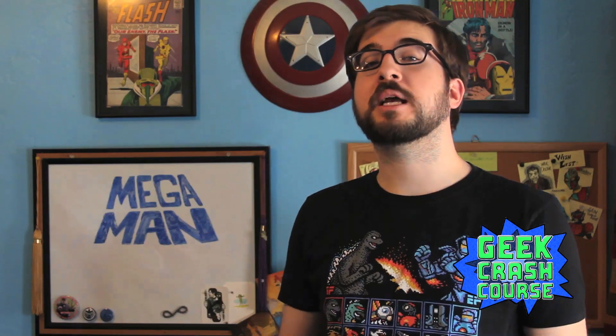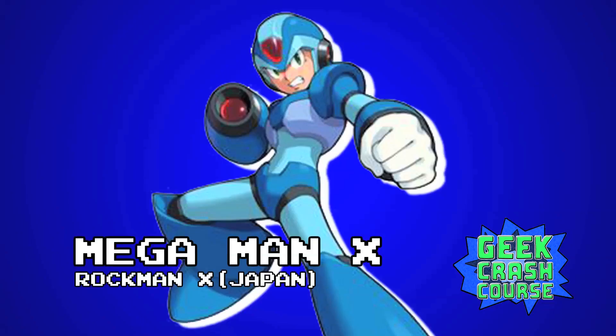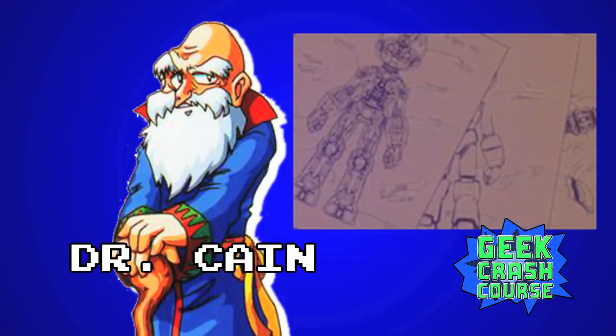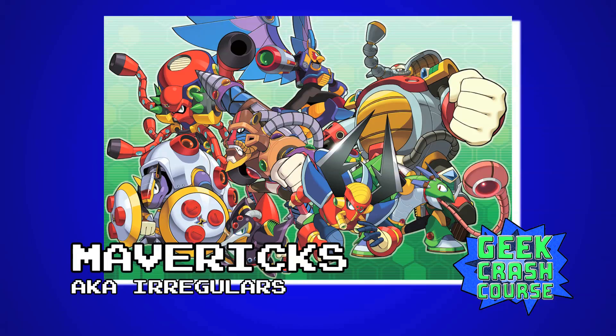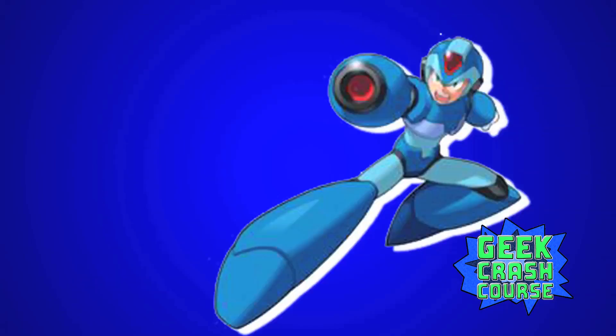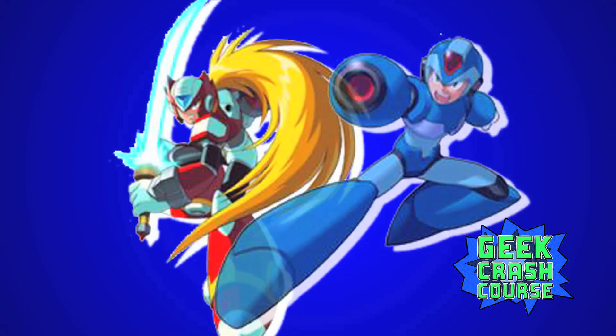As times have changed, the Mega Man franchise has seen various revamps. The first, Mega Man X, is set in the future of the Mega Man series in the year 21XX. Mega Man X, the final creation of Dr. Light, is discovered by scientist Dr. Cain and used to create a new race of machines, the Reploids. Some of these Reploids go Maverick and start attacking people. Mega Man X, along with badass robotic swordsman Zero, battled these renegade robots for over ten games of their own.